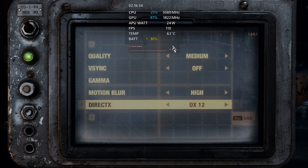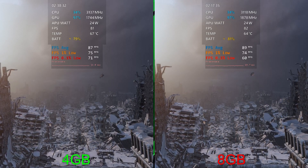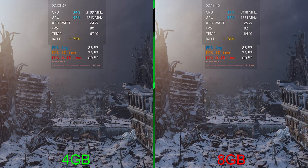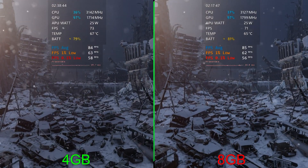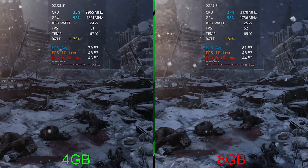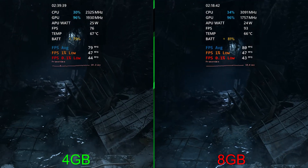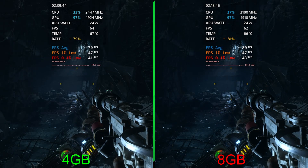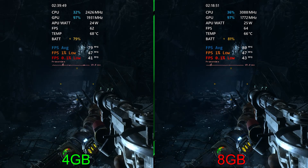Moving on to Metro, we have 720p medium preset. On the left you can see 71 for the 0.1% versus 60. In basically every game we've tested, those 0.1s do seem to be slightly higher. It looks like it leveled off and they're very close — hardly any difference between 4 and 8 gigs here. Wrapping up: 79 versus 80 for the average, 47 and 47 on the 1%, and 41 to 43 for the 0.1% lows.